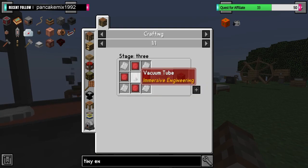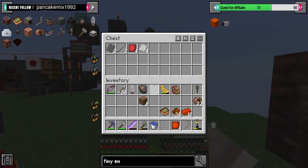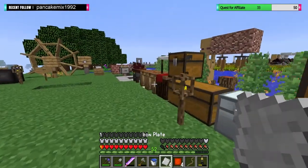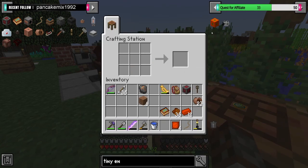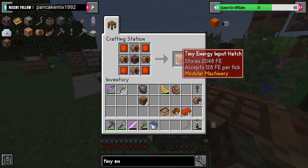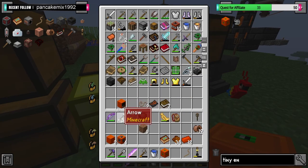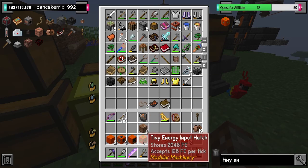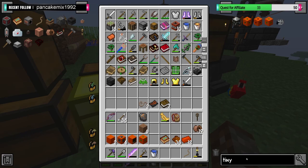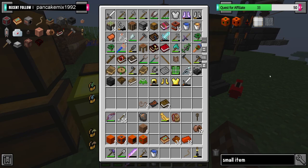Anything else for the redstone plate? A vacuum tube. Do we have one left over? We've got three. Perfect. So there's the engineering block and the input hatch. We're nearly there now. We need the inputs and outputs — small item inputs and outputs.